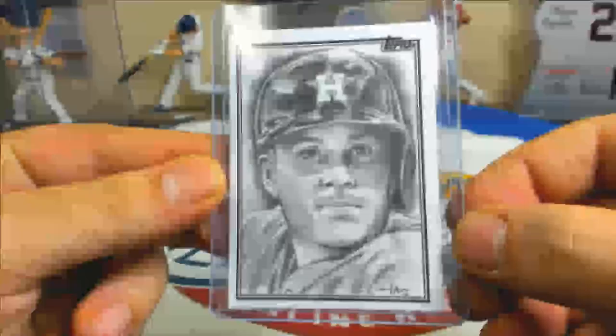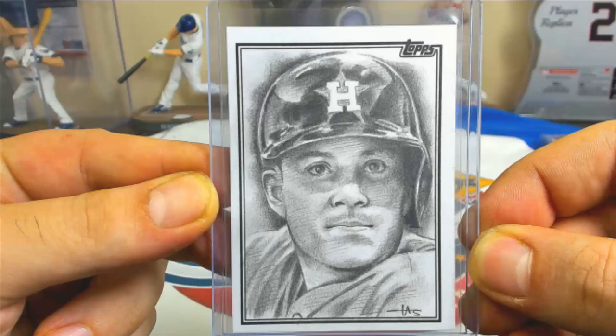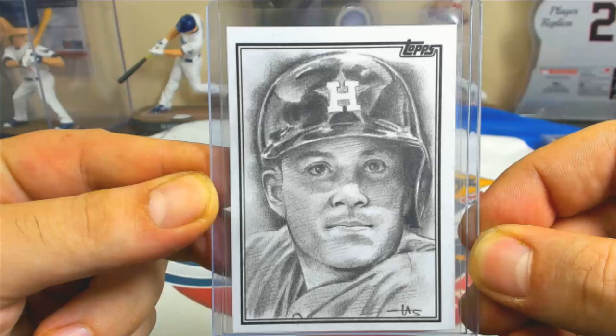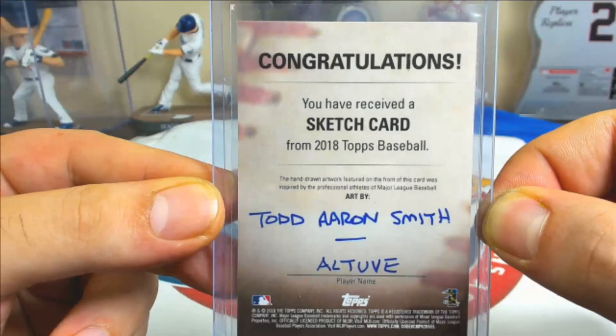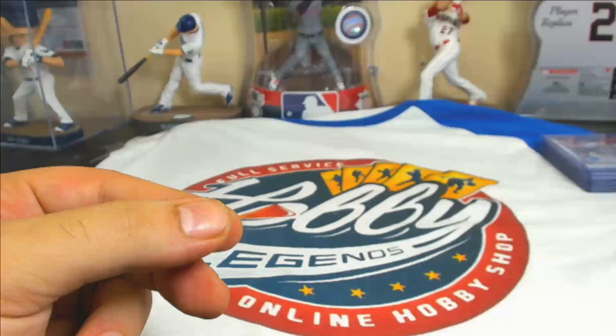A pretty huge hit for the Jose Altuve spot — congrats on that — a one-of-one sketch card, hand-drawn by Todd Aaron Smith. Those are one in two hundred or so — one in every 210 jumbo cases — so pretty rare hit there. Congrats on that one. Beauty.